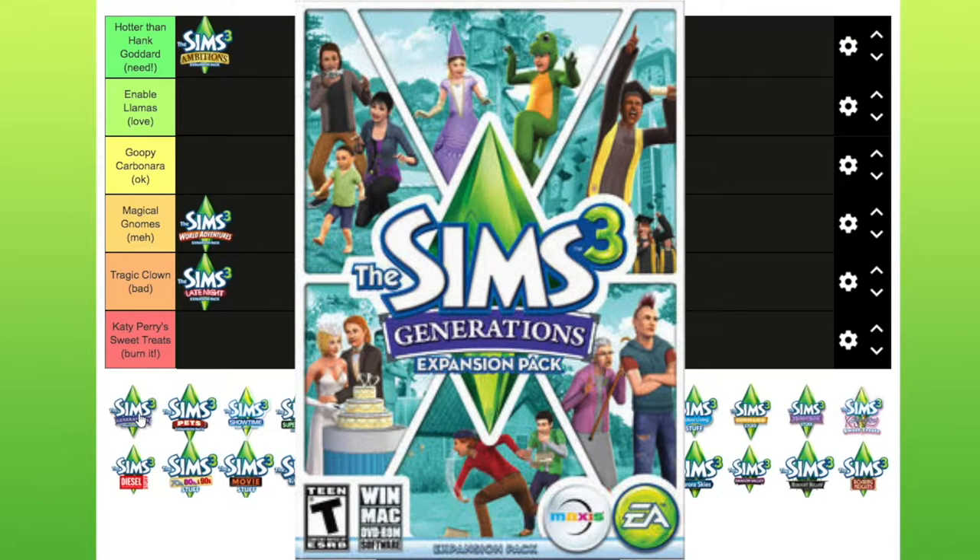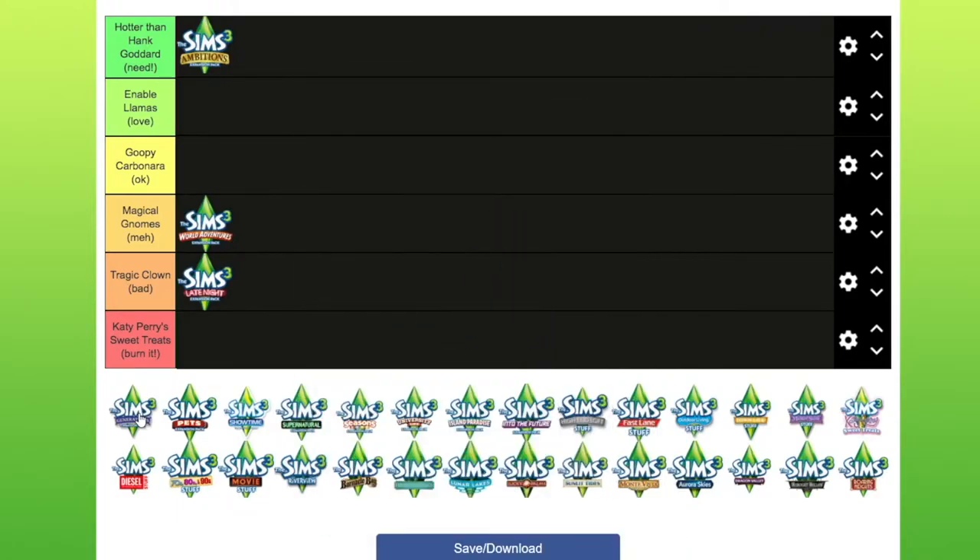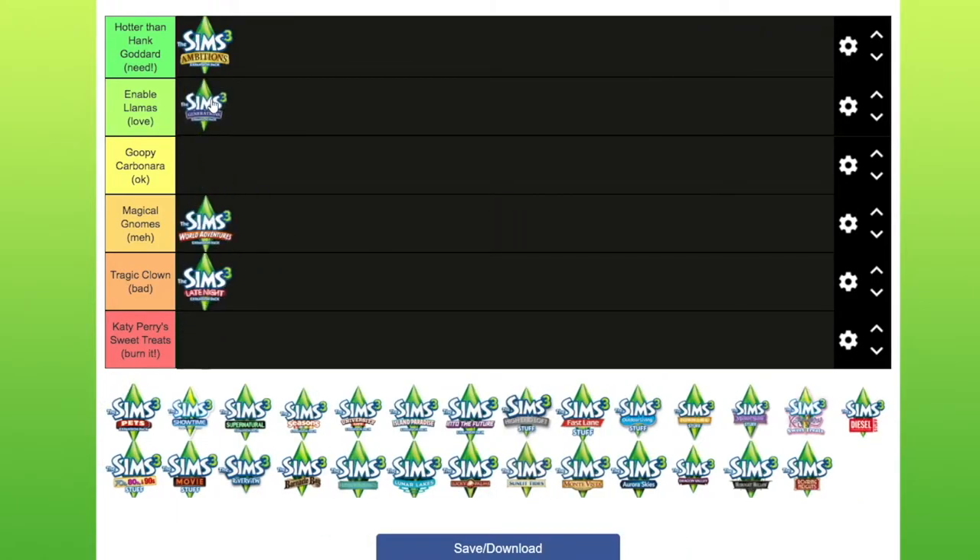Sims 3 Generations — it doesn't come with a world, so that's a negative. However, it's going in the love pack. It adds so many interactions for kids and teens, it adds the daycare profession, and you can get the new imaginary friends for kids and babies. I know lots of people don't like that, but I actually like it. And all the objects that come with it, like the new outdoor play areas — it's brilliant. I absolutely love it, and for families it is brilliant.